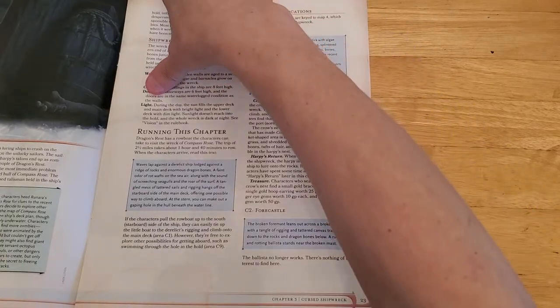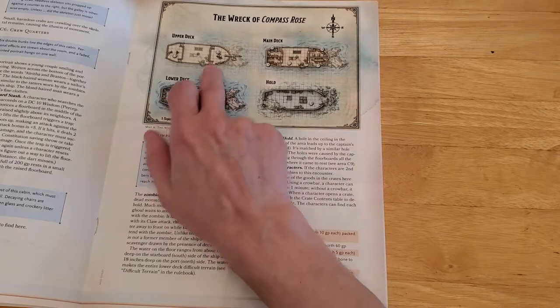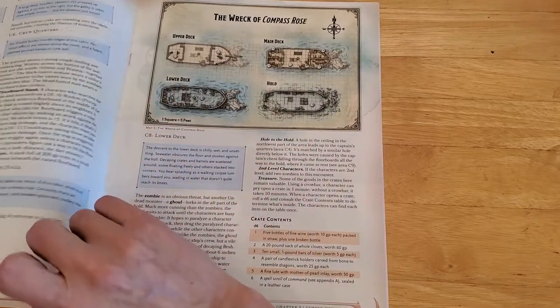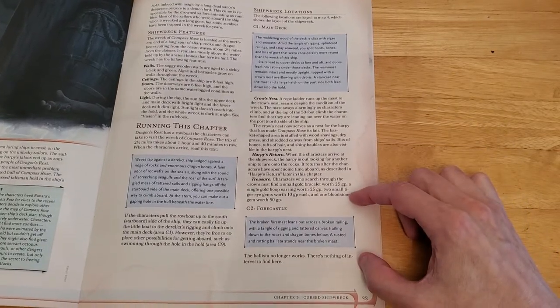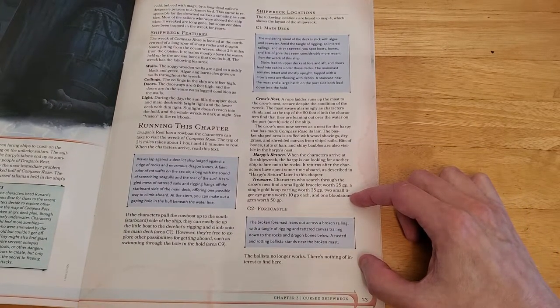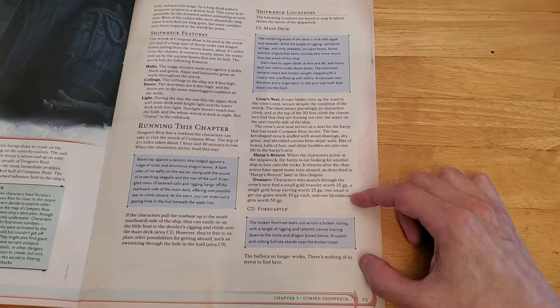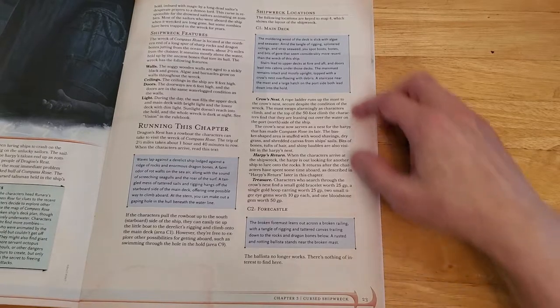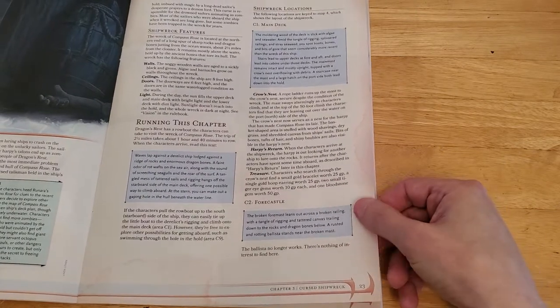C2, the upper deck. When they adventure into this area, read: 'The broken foremast leans out across a broken railing, with a tangle of rigging and tattered canvas trailing down to the rocks and dragon bones below. A rusted and rotting ballista stands near the broken mast.' The ballista no longer works. There's nothing of interest to find here.